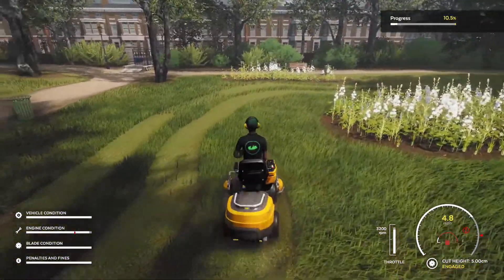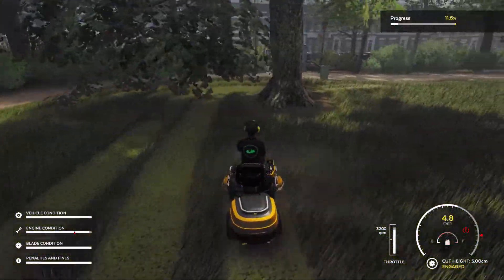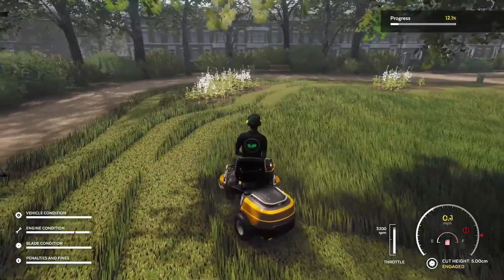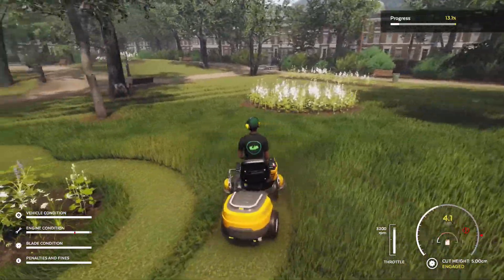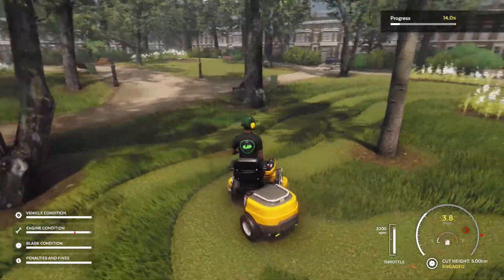One other thing you can do before hopping on your mower is a little bit of maintenance. You can do this from the menu before you start the contract. Once you're in, you're able to fill the gas if it needs to be filled, or change the blades. Once you've done that and you're ready, you can hop on the mower, turn the engine on, pump up the throttle, and get going.